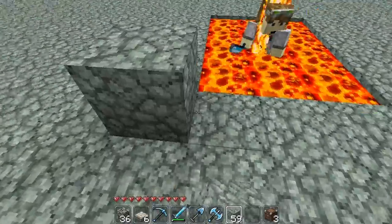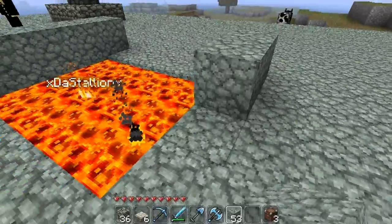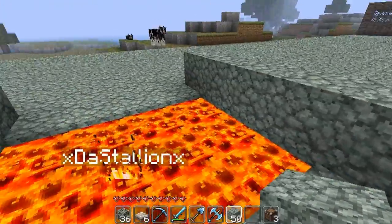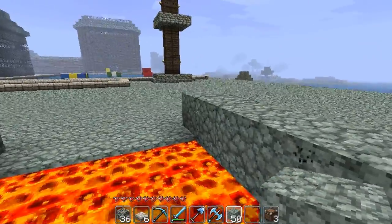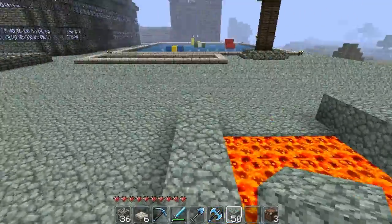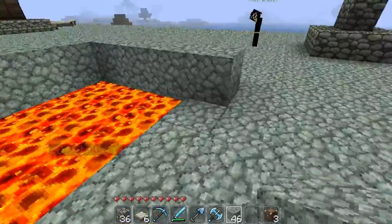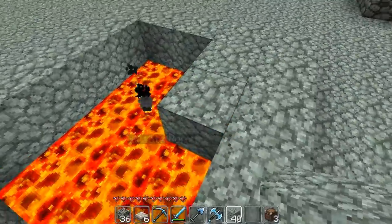Moving on to bridges. First, what you gotta do is create the two sides of it. The middle doesn't really matter — the contents of what you're crossing over doesn't matter at all. You need to make the bridge, then fill it up with materials — just like the gates, you have to fill it up.